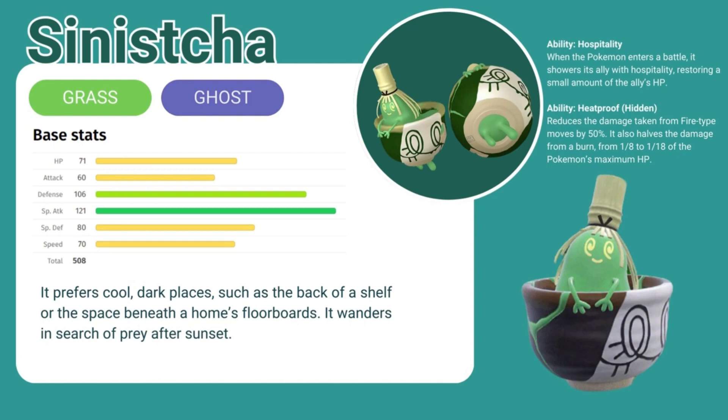I really love this form. I think it's adorable. I love that it uses the matcha whisk as a headpiece, kind of like its hair. However, it can evolve from Poltergeist with two different forms — Counterfeit form, which requires an unremarkable teacup, and Artisan form, which requires a masterpiece teacup. If you look at the shiny photo, there's a tiny stamp at the bottom. That is considered the authentic form and is much more difficult to get.